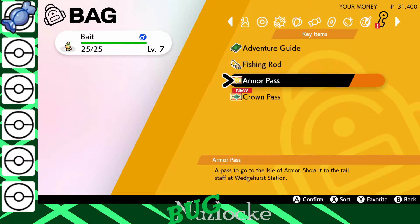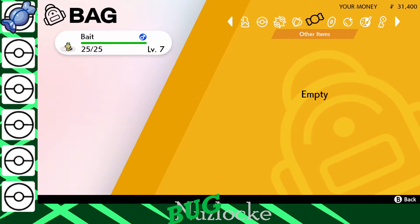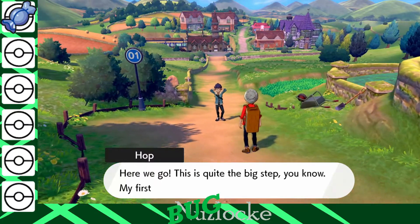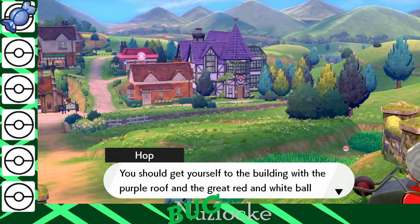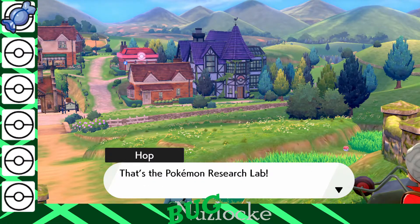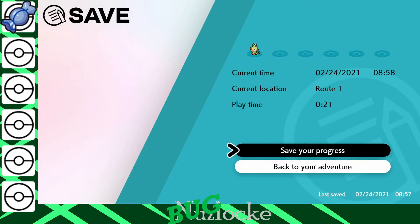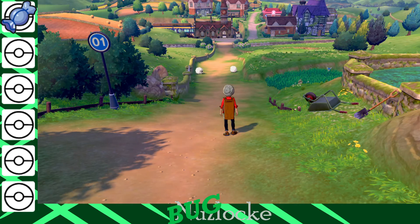The Nuzlocke has started. We have our potion, we have Pokeballs. Adventure Guide, Fishing Rod, Armor Pass, Crown Pass — I might be going to those DLC areas too. We'll figure something out with those. Mystery Gift — maybe we'll check that next episode. Alright, Route 1. First step in becoming a champion — train up in that tall grass. The Nuzlocke has officially started. We're going to save here, and that'll be the last time you see little Bait in our lineup. Next time, we'll see what we catch. Alright guys, see ya.